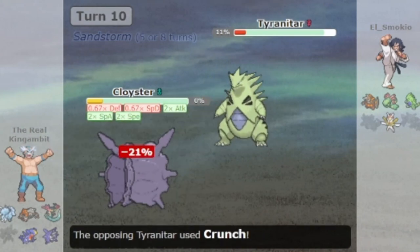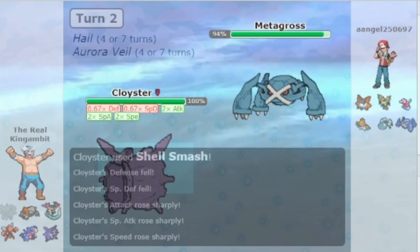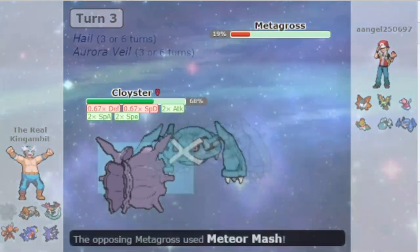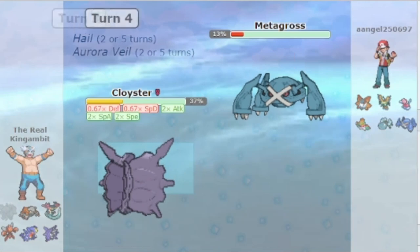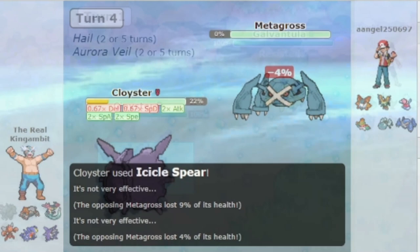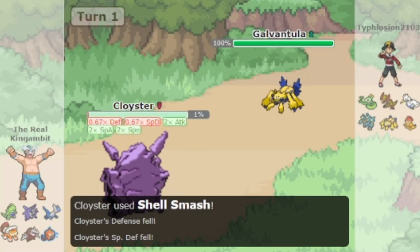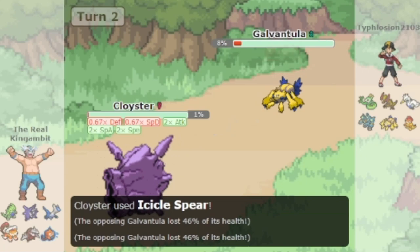This brings me to Cloyster's movepool. Cloyster commonly abuses this ability with the moves Icicle Spear for STAB and Rock Blast for coverage. It can also use Pin Missile, but it wasn't really used that much. Aside from that, Cloyster has access to Shell Smash, which raises its attack, special attack, and speed by 2 stages while decreasing its defense and special defense by 1 stage. These moves in combination with Skill Link make Cloyster a threatening sweeper, even though it only has an attack stat of 95, since Icicle Spear and Rock Blast are both 125 base power because of Skill Link.